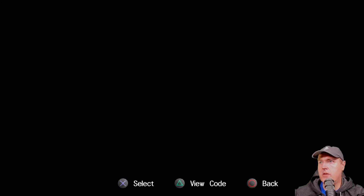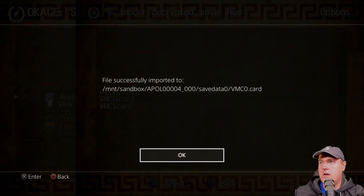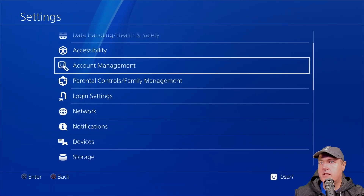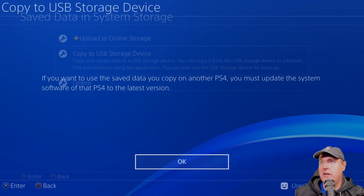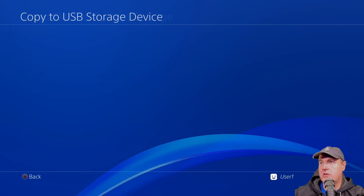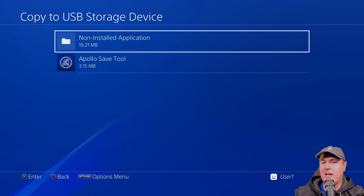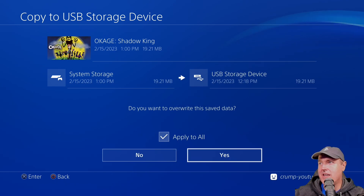Press OK and go to import decrypted save files. Select the VMC0.card and that has been imported successfully. Now go to settings, application save data management, save data in system storage, then copy to USB storage device. Press OK, and there is the save. It will say it is a non-installed application — mainly because this PS4 is on 9.00 so the PlayStation Network version can't be installed — so hit X to go inside and select copy. Say yes.